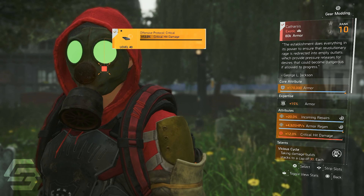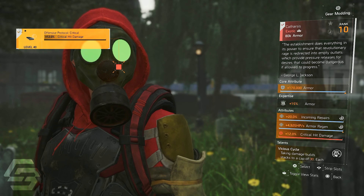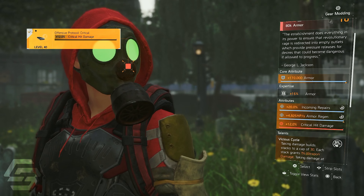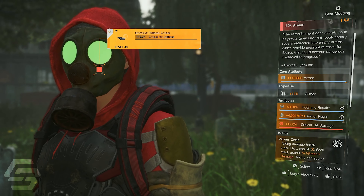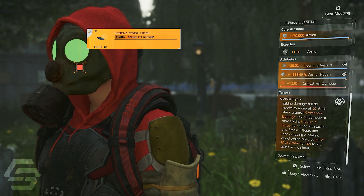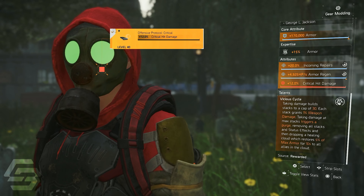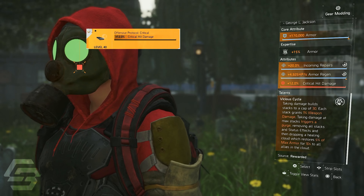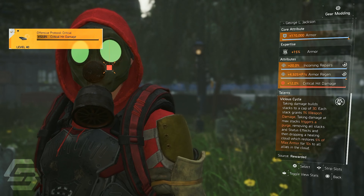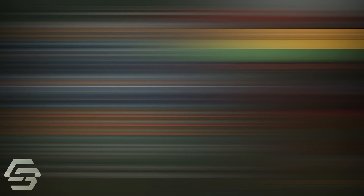For the first gear piece, you can see the Catharsis Exotic Mask — literally one of the best in-slot exotics, especially for PvP. You can see max armor, 20% incoming repairs, max armor regen, and a max crit hit damage mod. This exotic mask has a unique talent called Vicious Cycle: taking damage builds stacks to a cap of 30, each stack grants 1% weapon damage, and taking damage at max stacks triggers a purge, removing all stacks and status effects, then dropping a Healing Cloud which restores 5% of max armor for 10 seconds to all allies in the cloud.